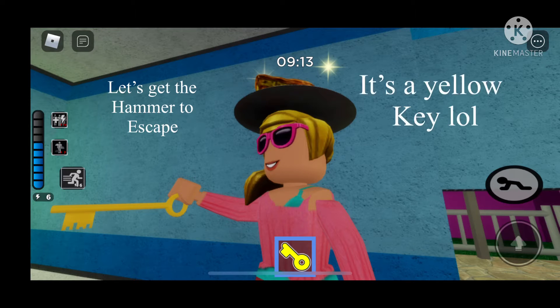Okay, so let's get this white key, and this white key unlocks where the hammer is so we can do the escape.